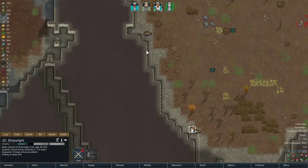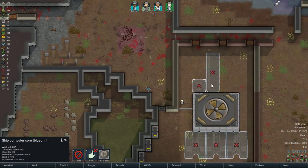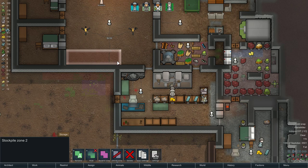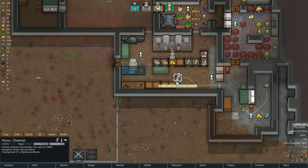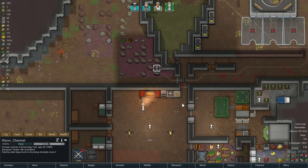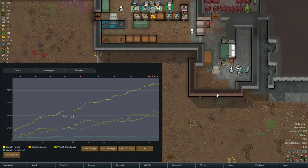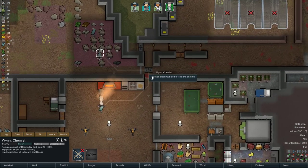JD is going to be digging at the deep drill, giving us uranium, allowing us to build the reactors and whatever requires uranium — the pods — and reload the uranium slug turret. Wynn will be a glorified hauler for the rest of this, which is not perfect for her. I might have her do some more hauling out to the edge of the map to try to get rid of some wealth. If we check my history, it has worked a little bit — we have decreased our wealth a teeny bit, and that counts for something.